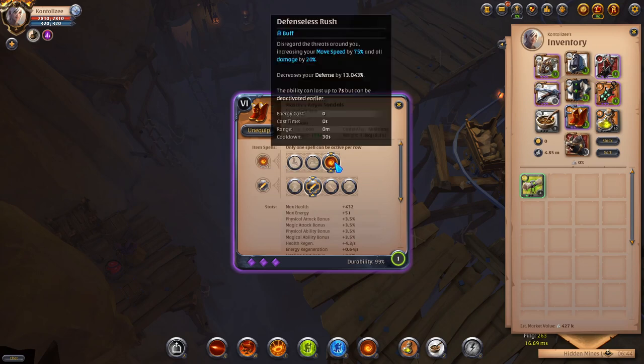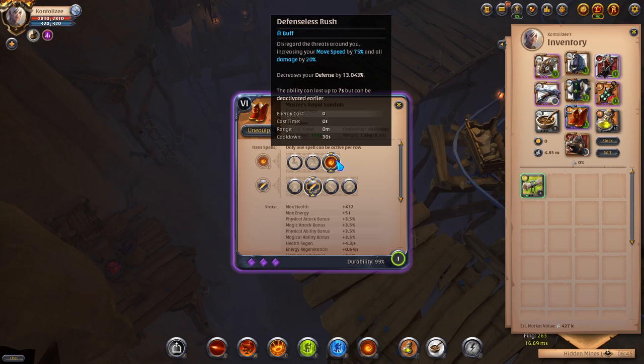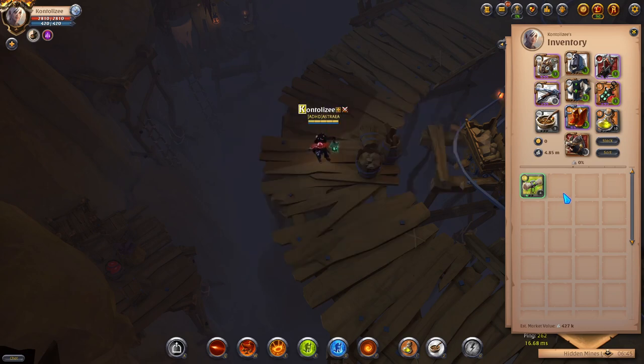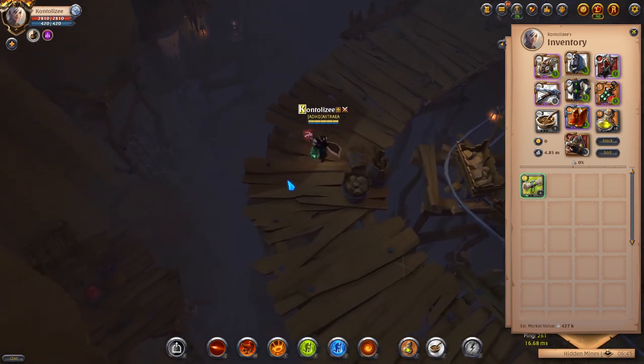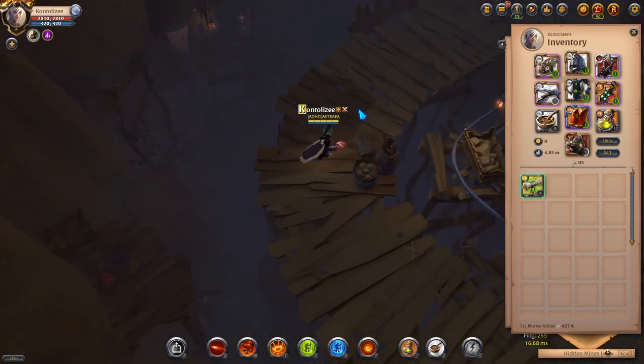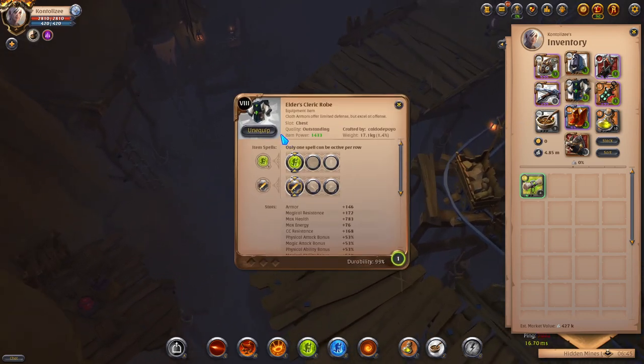I use the F ability depending on the situation — sometimes while fighting the boss or mini boss, most of the time to speed up to the next area. The passive Aggression increases all damage and healing by 3.5%. Everything is about damage: the faster you kill, the faster you clear, and the safer you are.